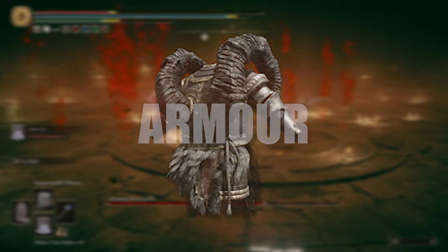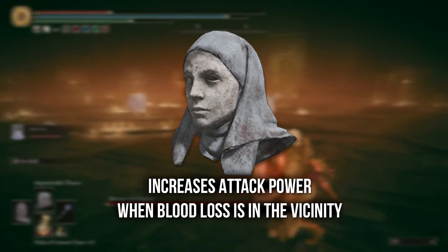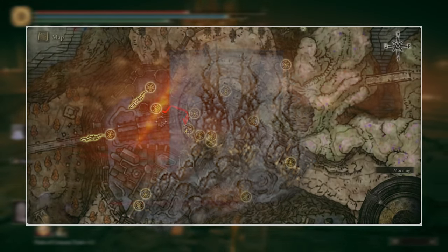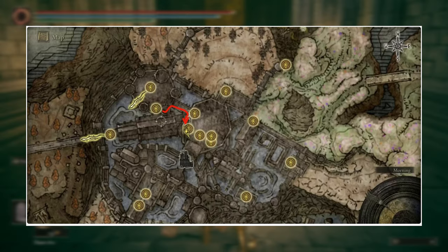You will need the tankiest armor you can find and the White Mask, because it boosts attack power with blood loss in the vicinity. We just want one spell for this: Impenetrable Thorns. You can get that here — I've uploaded a video on the exact route if you can't find it, so I'll pin that in the comments.